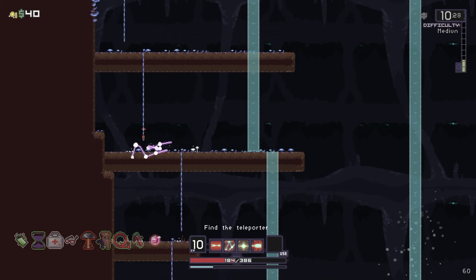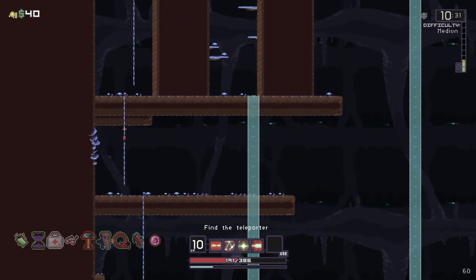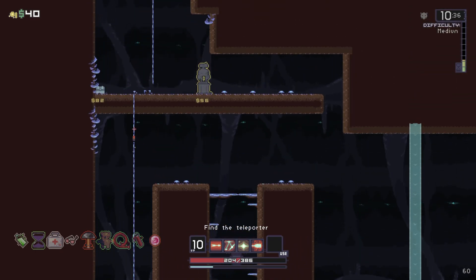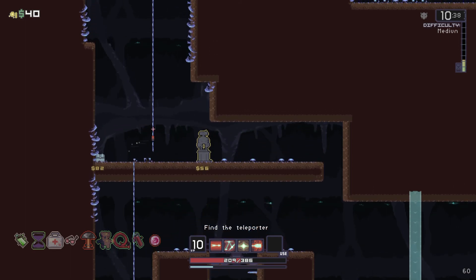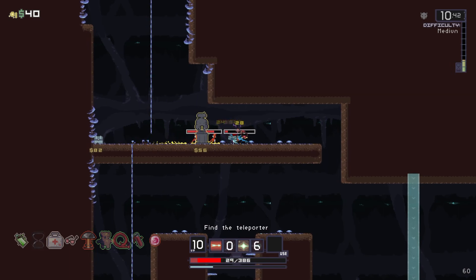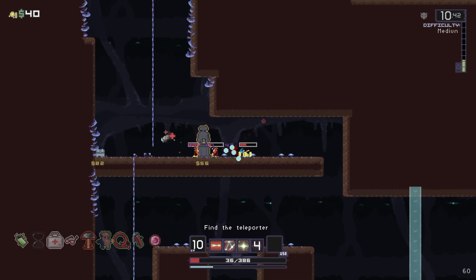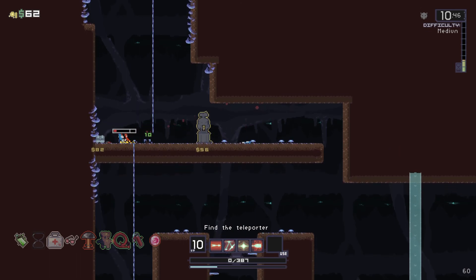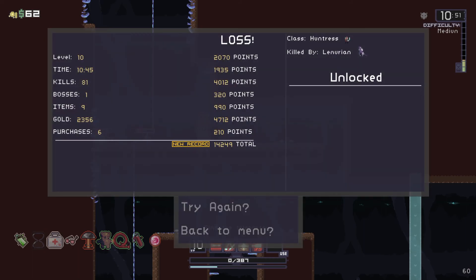We ventured all the way to the left. All that's left is venturing to the right — I think the teleporter will be there. There are some more items here though. I'm going to die. Yeah, this character is really fragile, it seems like. I think what would help me is if I had a syringe, but I never really found one.